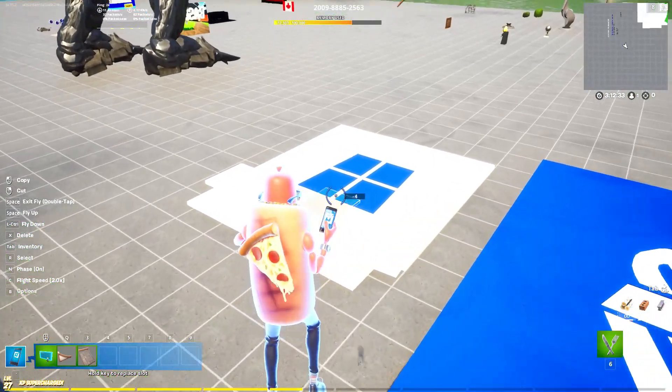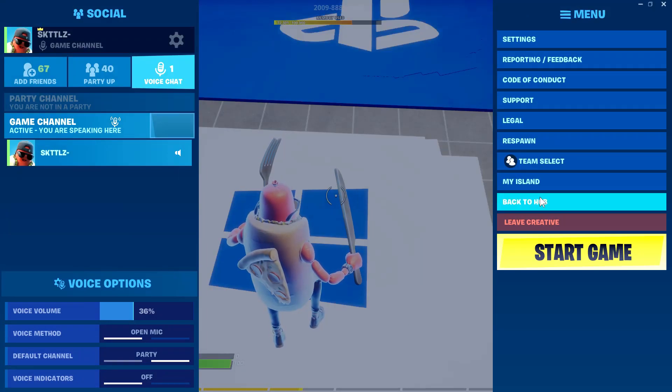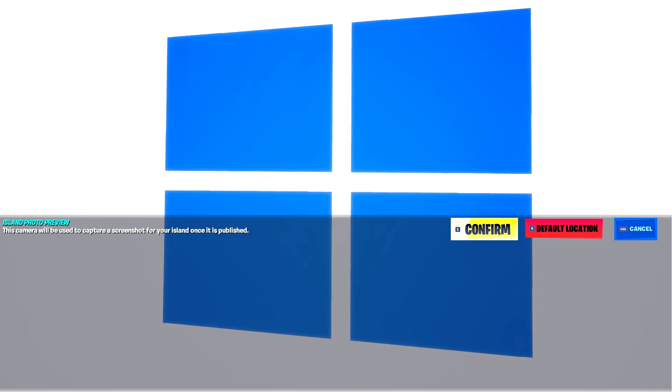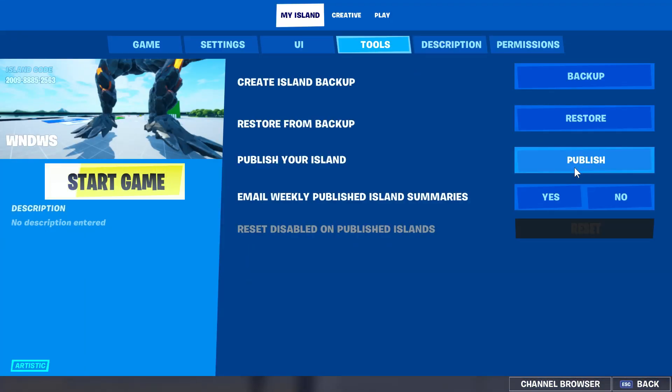Here's the Windows logo if you haven't seen it. What you do is go to your island description and set a photo — as you can see, this is the Windows logo, it just hasn't updated yet. Then you need to publish your map; if you don't have publishing permission, you can't make a logo on the matchmaking device yourself.